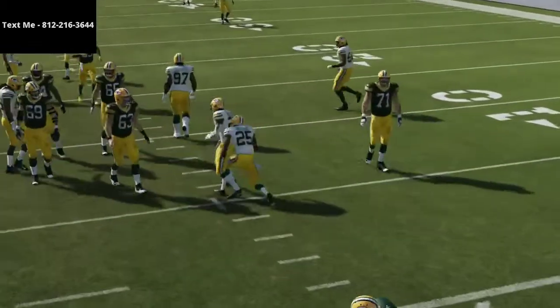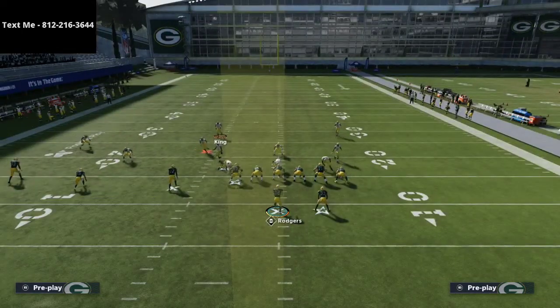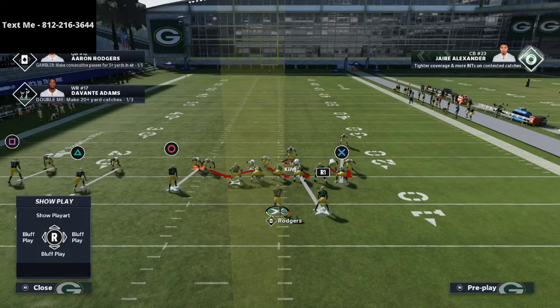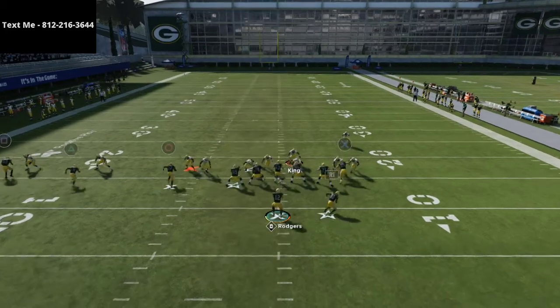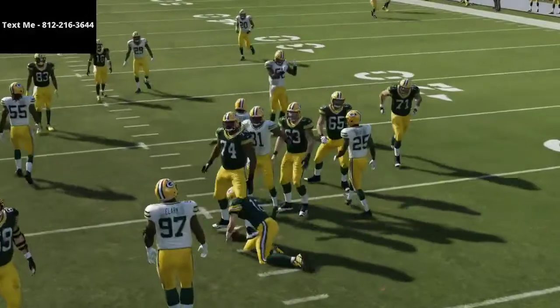These are really good defenses for when they block a running back. If they don't block a running back, all you've got to do is run the one-man pressure. For example, if they don't block a running back and the running back goes out on a route, just go guard him manually. You're still getting the pressure — very, very good defense.